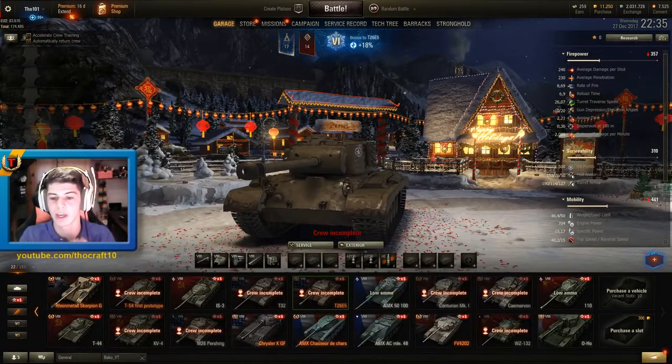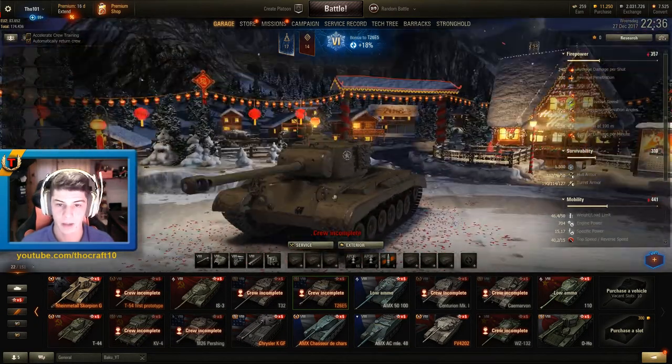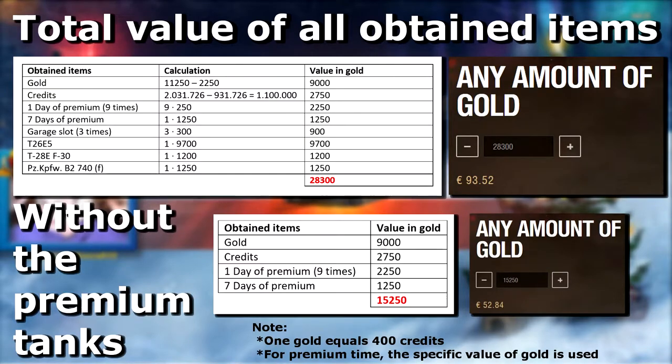Okay, I think it is time to take a look at what my total value is. Here are the results of the 25 loot boxes. I determined the amount of items I obtained and for each item I determined the gold value, then summed these up to get a total. All items together gave me a gold value of 28,300, which according to the Wargaming premium shop equals 93.52 euros. For these 25 loot boxes I paid 39 euros and 99 cents, so I think it's pretty safe to say we made a profit.